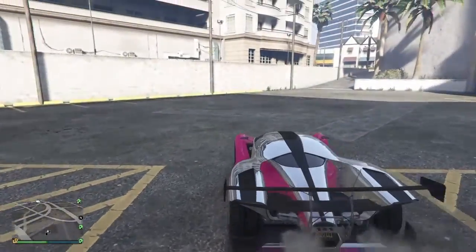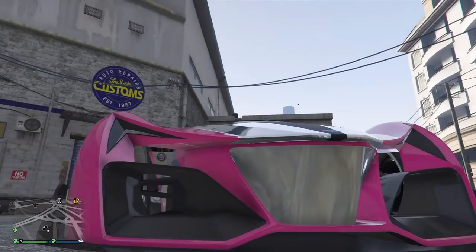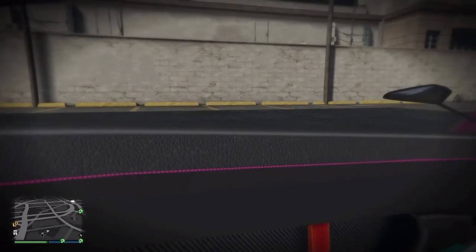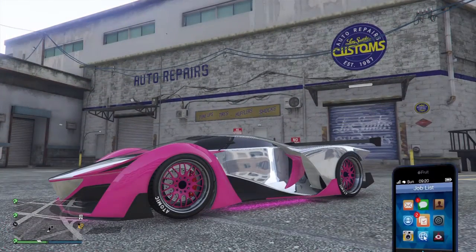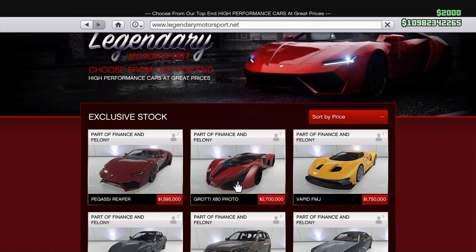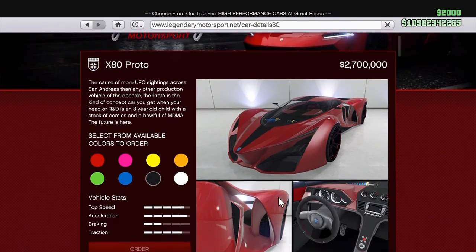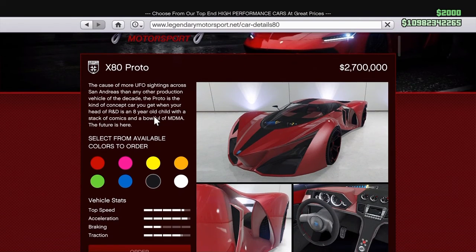Guys, the new car is out. The Pro Tipo, mid-game, just came out. This is hype. You can change your interior. And it is up for sale for $2.7 million on the Legendary Motor Sport, right here, right now. X80 Proto. It is a beast right now.